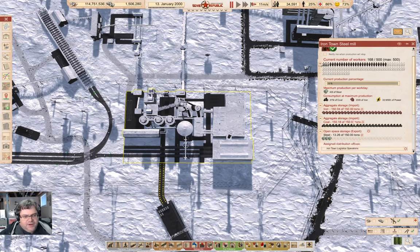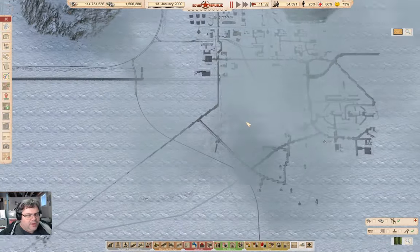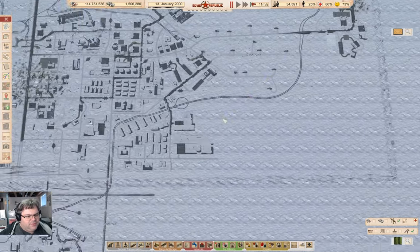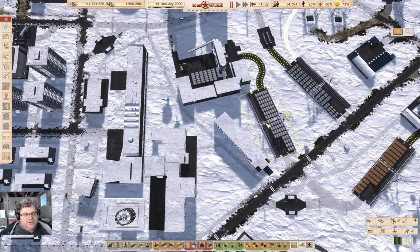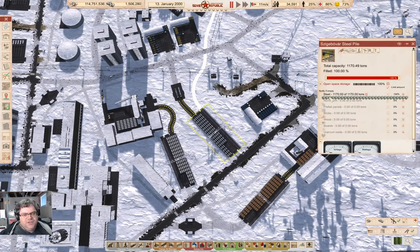We're fully stocked with coal and iron, though not fully stocked with workers — but that's fine. I don't remember exactly what I was going to do this time around; I have no clue at all. Something about getting the stuff out of these guys. I need to completely reconstruct the construction industry. I think I can probably just empty out these storages and transport everything to the central location, erase the stuff here, and then reconstruct everything. Let's just take a look at this steel pile.